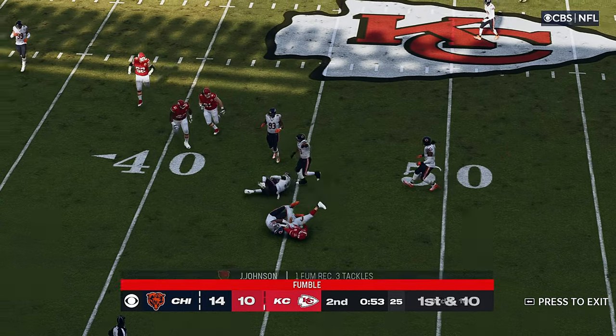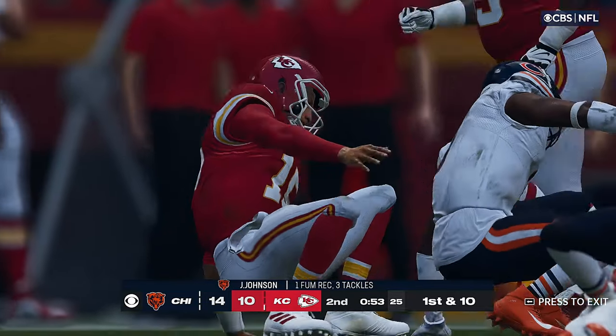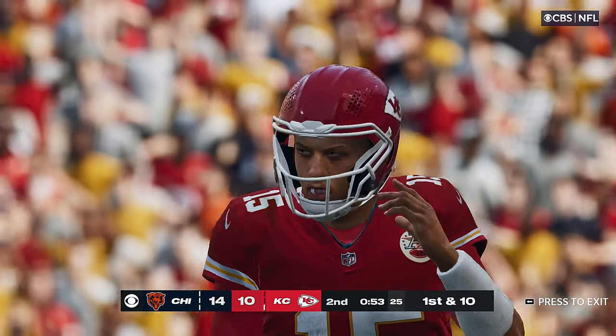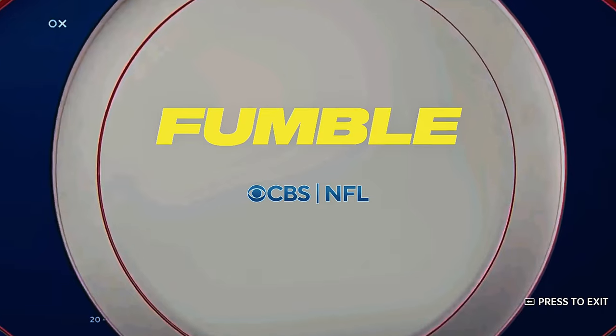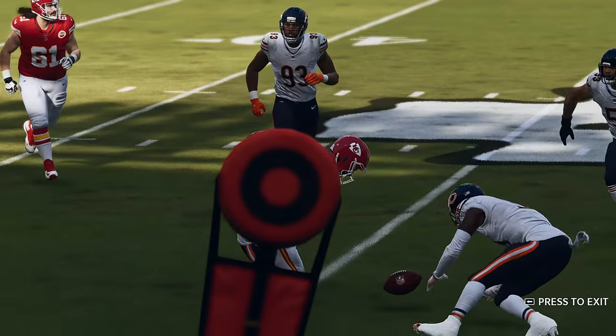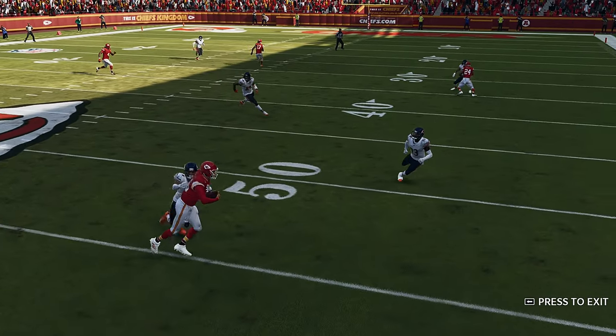Mahomes hit — he lost the football — but it looks like one of the DBs has it, and they take over. They'll set up a shot at the 46-yard line. That play just looked a little helter-skelter from the start. That's the risk as a quarterback — once you take off with that football, you might fumble it, and he did.